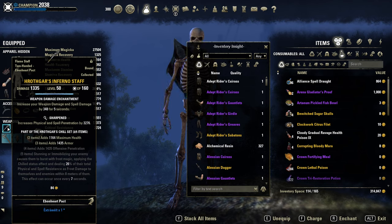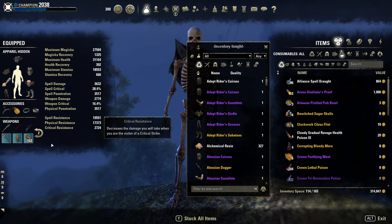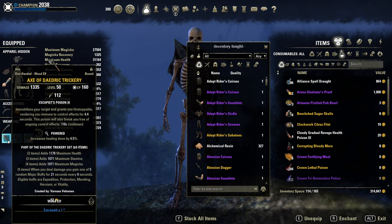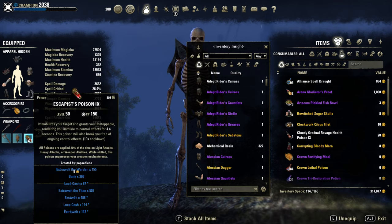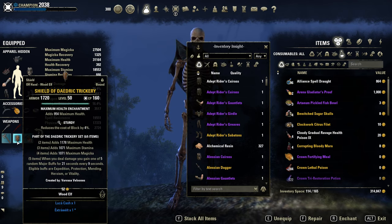You could also go with 2 maces or 2 swords if you prefer, but I like the Inferno staff for the heavy attacks. If I have sustain issues, I can just heavy attack with the Inferno staff to gain magicka back. On the back bar, sword and board, Powered and Sturdy with the escapist poisons. If you prefer Resto, go for it.